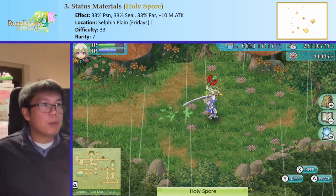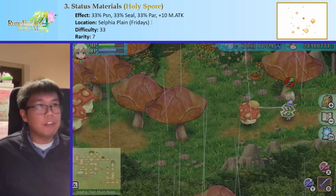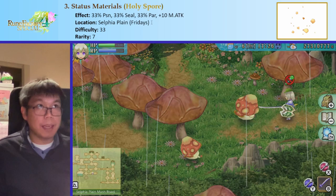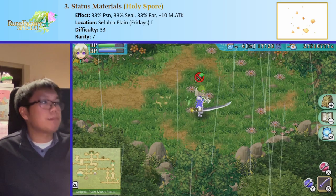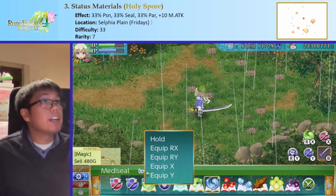If it doesn't drop the Holy Spore, you'll need to reload your game, because if you ever leave the area it'll go away completely — it won't come back even with the escape trick.